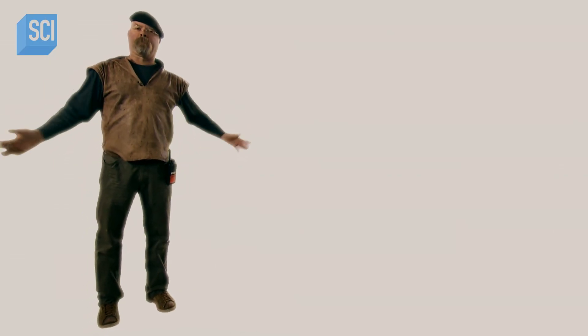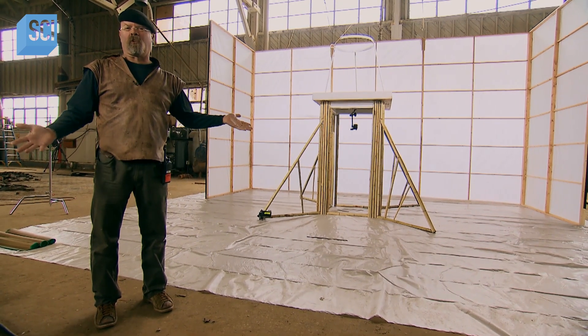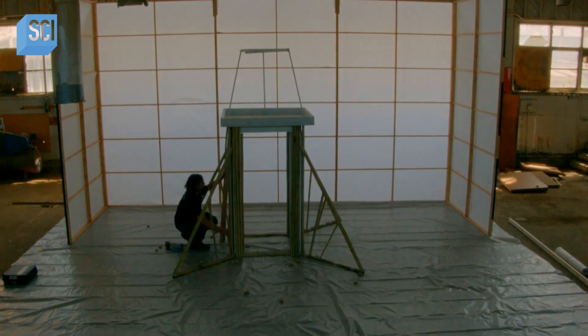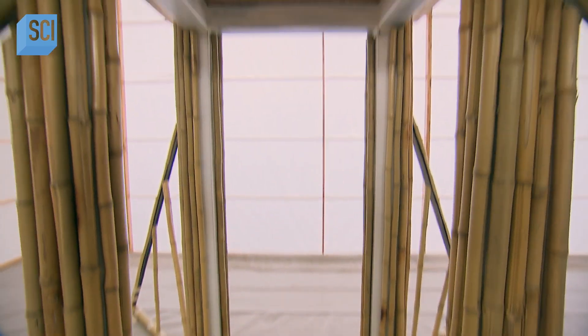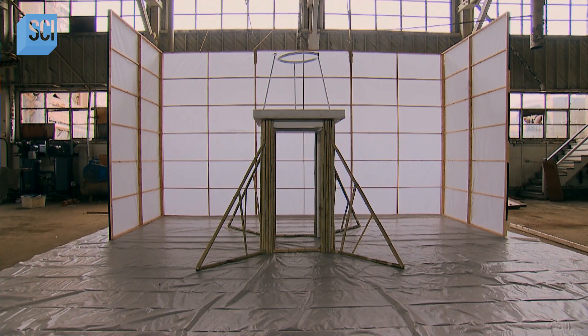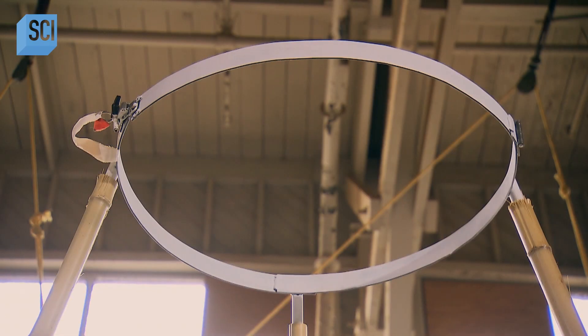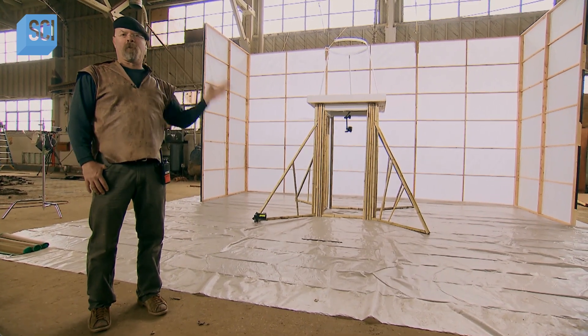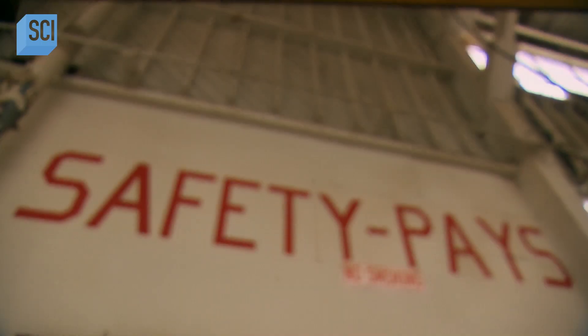This is just an open space in which we've constructed our version of the Fruit Ninja video game. Note the plastic on the floor, which we will use to contain our fruit carnage, and the small tower on top of which will be our Fruit Ninja, so that we can safely throw fruit from underneath without being decapitated.